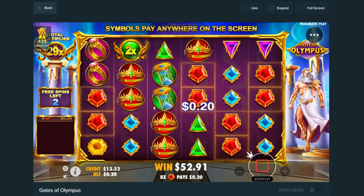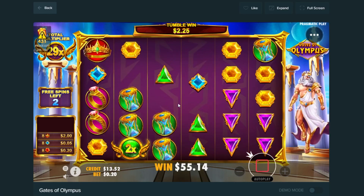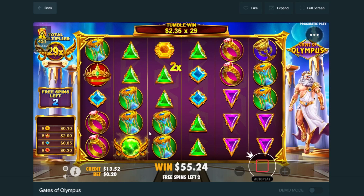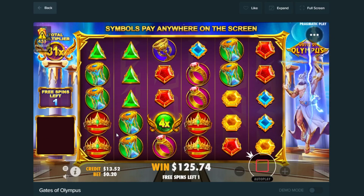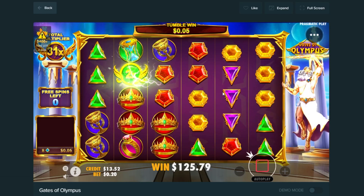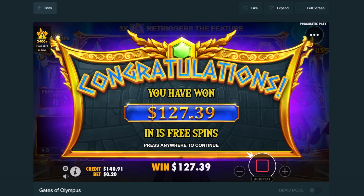Blues in, maybe purples — wait, we just got the crowns! No way! We're at 29x and just hit the crowns — this is massive! That's $72 — then $125 already! No connects on the final spin but we pick up blues and yellows. We'll take it — $127 win from that one bonus buy. This has been the most insane Gates of Olympus video I've ever recorded.